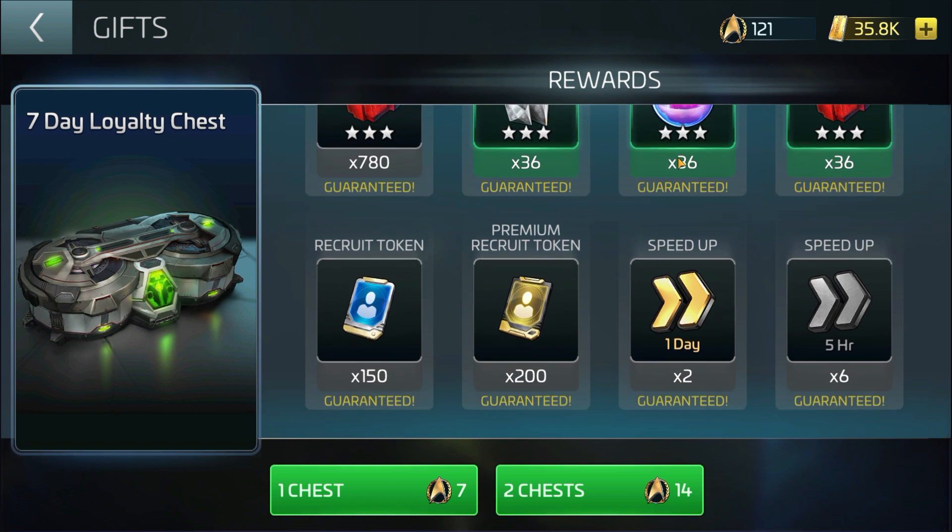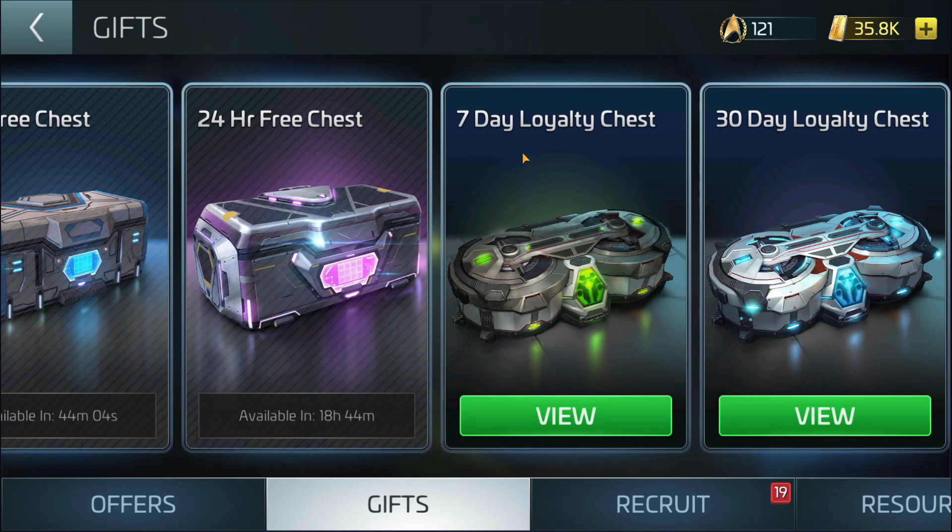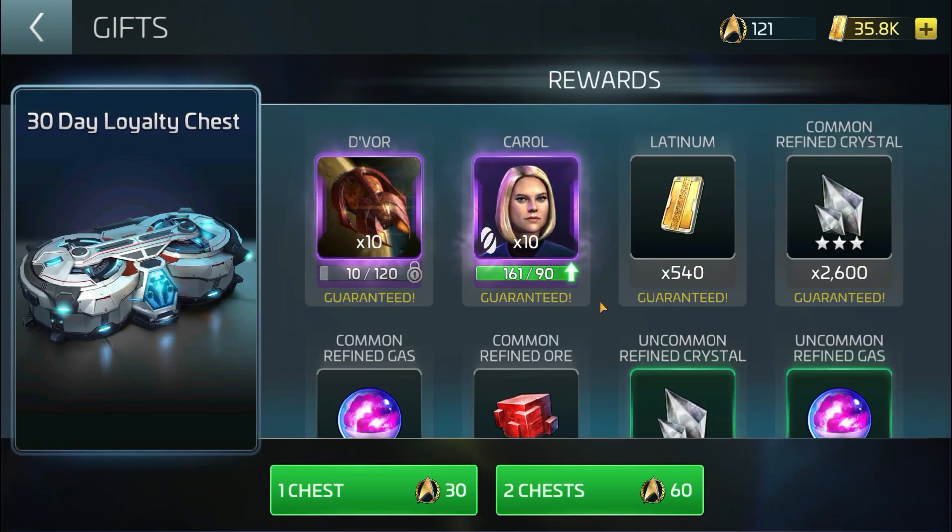I've not used mine because there has been word going around that there is another additional item which could be included in this loyalty chest to make it more attractive — which is the photon tokens. You get additional photon tokens and then, if you were to claim it, you'll be able to claim the monthly one. Apparently how it works is you claim four of the seven-day chests and then you get to claim one 30-day chest for free.